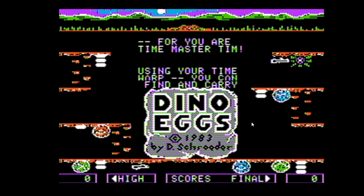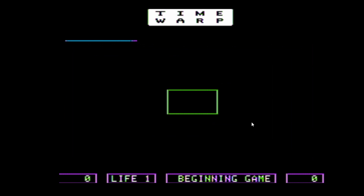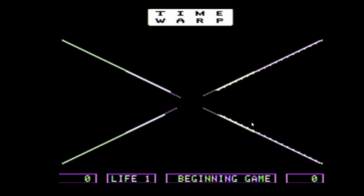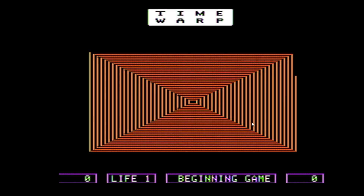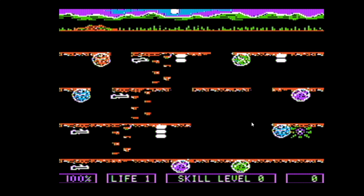So let's start the game. We get a choice of controls with the Apple joystick. We're going for a time warp — whoa, some nice neat effects there, especially for 1983. Okay, so nice moves. We're playing now and as you can see, we have warped in.